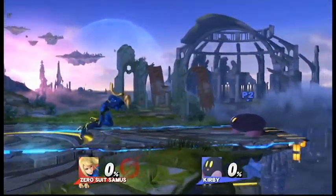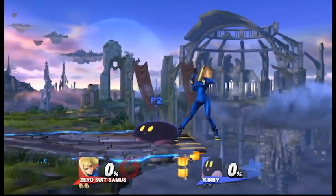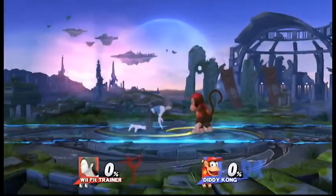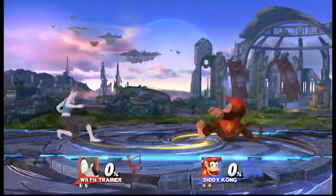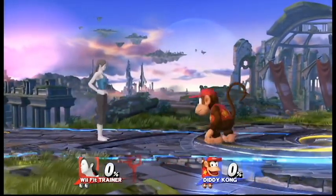In the case of Kirby, crouching allows him to negate a multitude of options from taller characters. In the case of Wii Fit Trainer, she not only has a great crouching stance, but the transition from standing to crouch also lowers her hurtbox, allowing her to evade some throws and attacks.